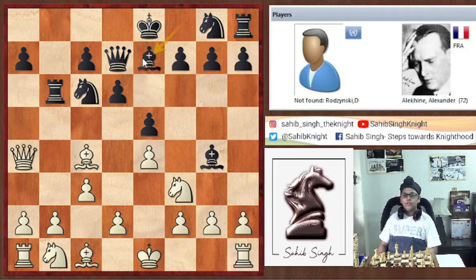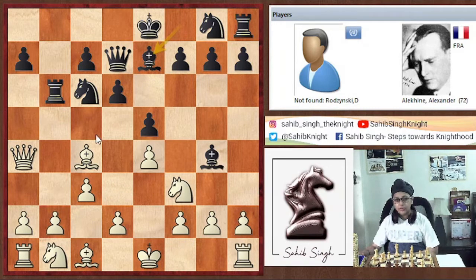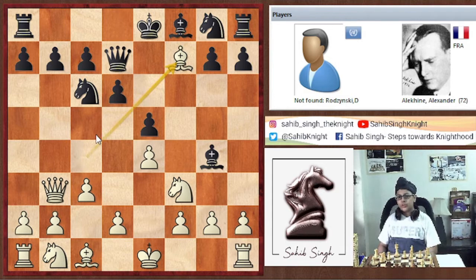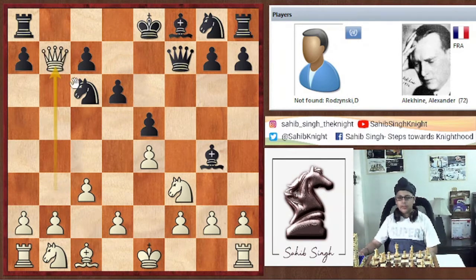If you try Queen into b7, then Rook b8, Queen a6, Rook b6, Queen a4, Bishop e7, and black has the lead in development — enough as compensation for the pawn. And if you try Bishop into f7 check, then Queen into f7.